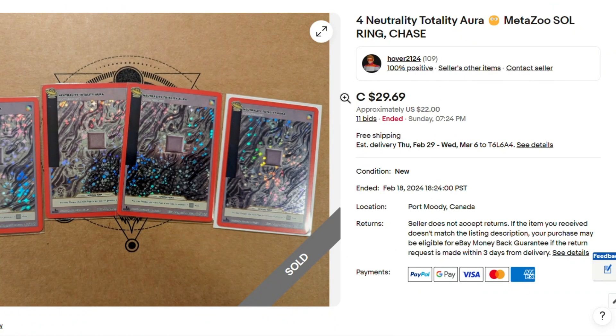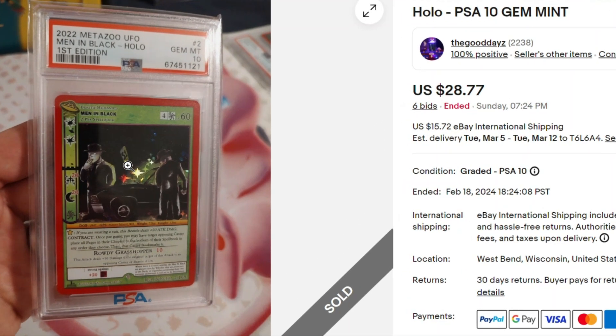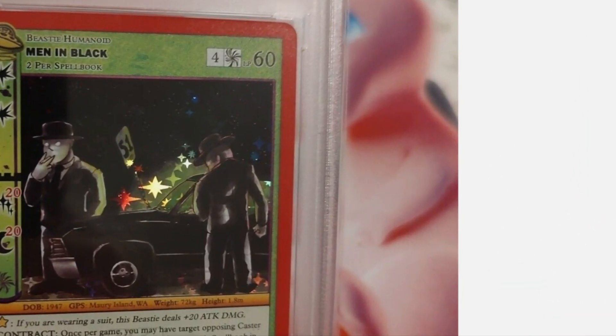Here we have four Neutrality Totality cards — $29.69 Canadian, so $22 American for four of them. Holy moly, UFOs dropped off the planet here, right off the map. Here we have Men in Black, PSA 10, $28. Whatever happened to Men in Black cards? Why are they not popular anymore? At one point this was like the chase card in UFO, and now it's worth like nothing, even as a PSA 10.